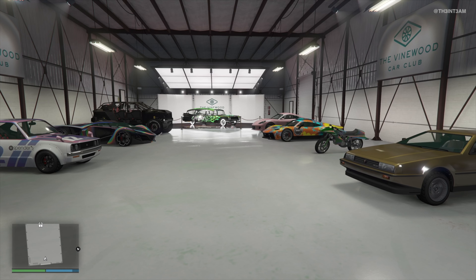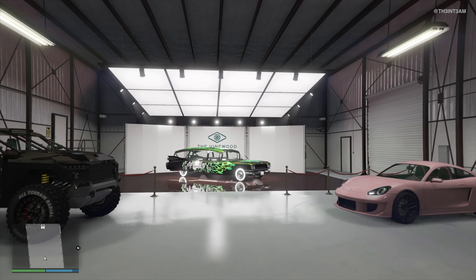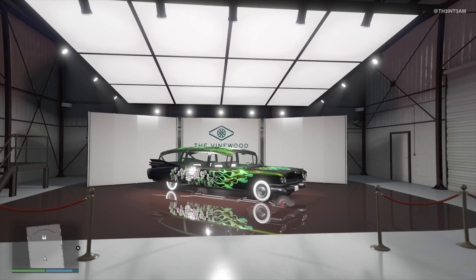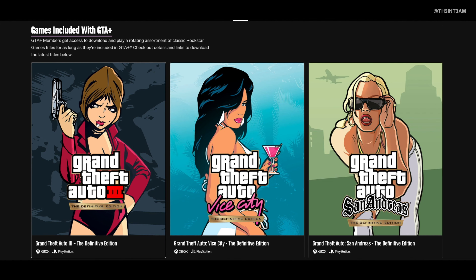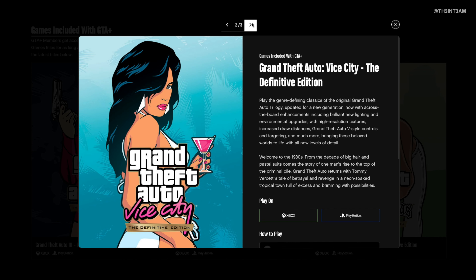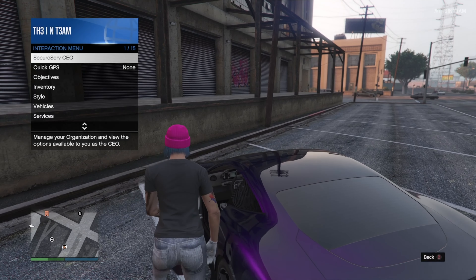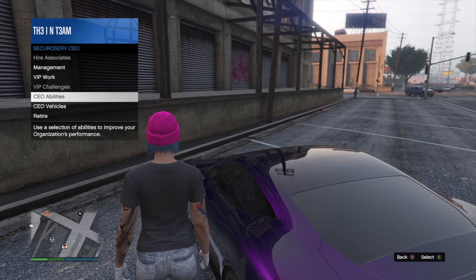On top of that, you get exclusive access to the Vinewood Car Club, which hosts a free vehicle for GTA Plus members and 9 other newly rotated vehicles. You'll also receive the ability to download and play a rotating assortment of classic Rockstar game titles, as well as 20% off if you wish to purchase the game. The free CEO and VIP abilities and vehicle requests really come in handy.